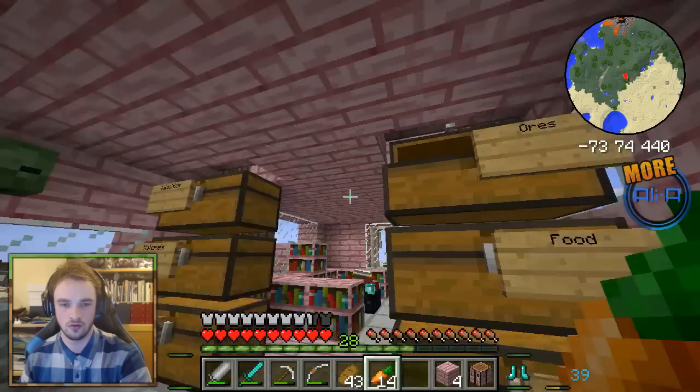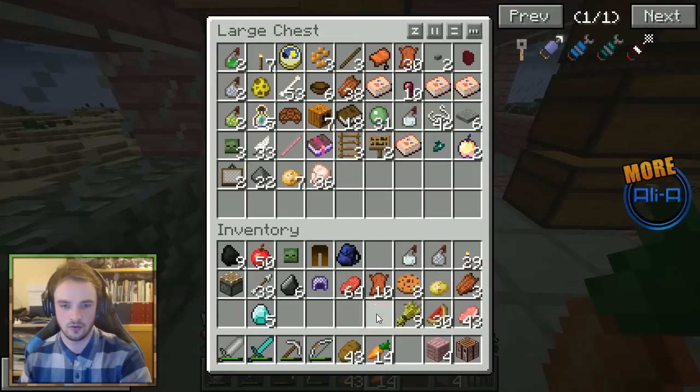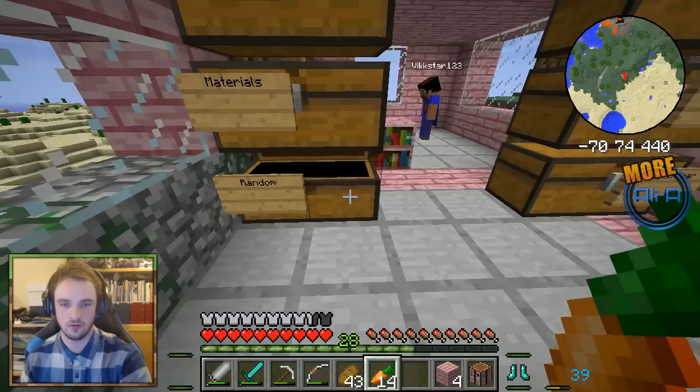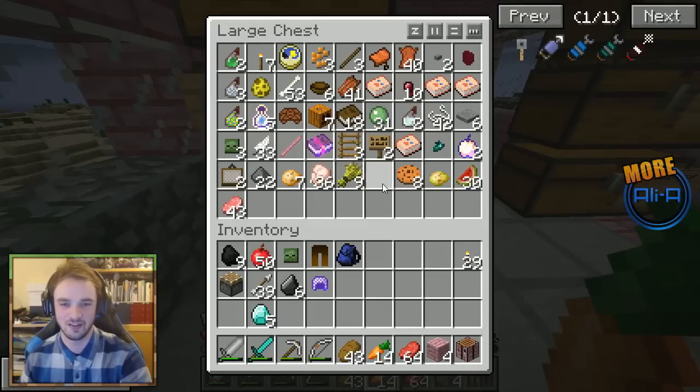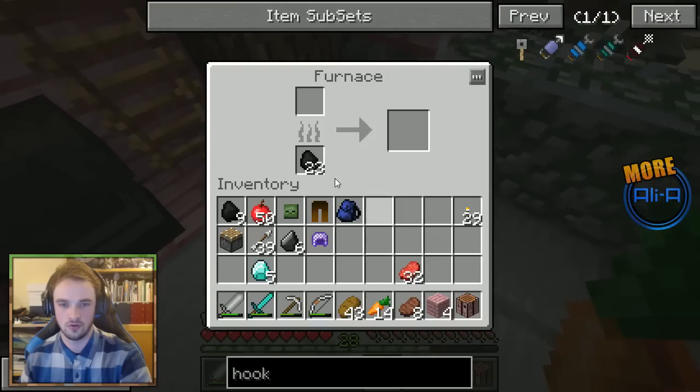I'm going to get Cold Touch on my boots — costs 12 levels. I think this will let me run on water. I'll give it Feather Falling 2 and Protection 2 as well. That's expensive — 20 levels on the boots. Cold Touch 1 and Feather Falling 2. There we go.